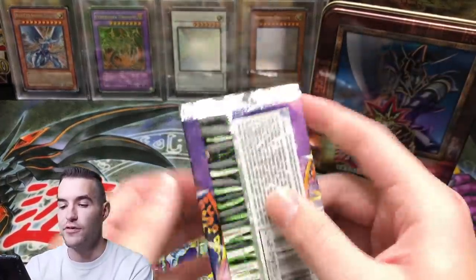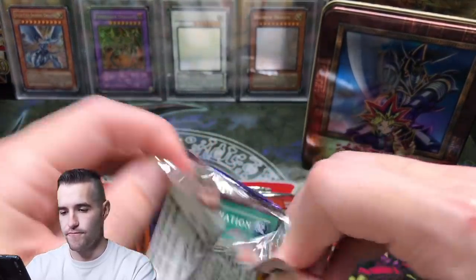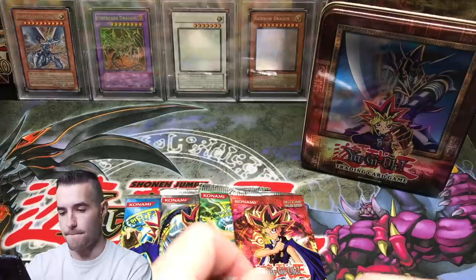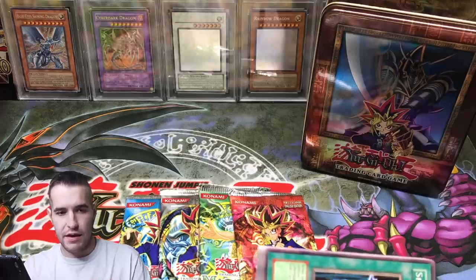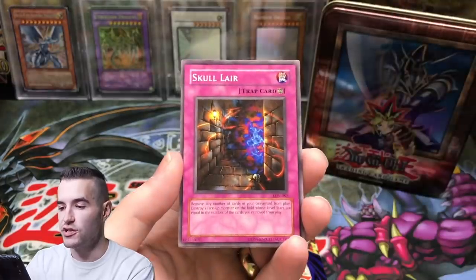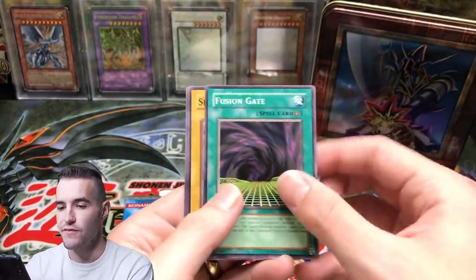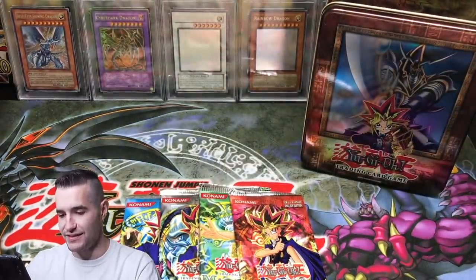Let's get into the first five booster packs — Labyrinth of Nightmare, let's see if we can pull something epic. From the Buster Blader tin booster pack: Spirit Elimination, Skull Lair, Hysteric Fairy, Cyclone Laser, Amphibian Beast, Fusion Gate, Shining Abyss, Mario Kutai, and the Portion Secret. I always seem to get Mario Kutai.